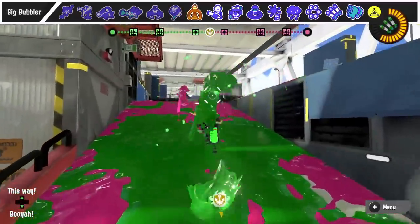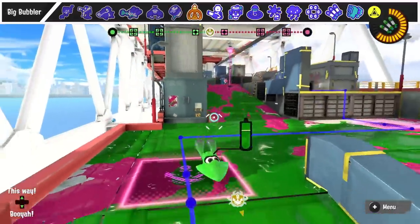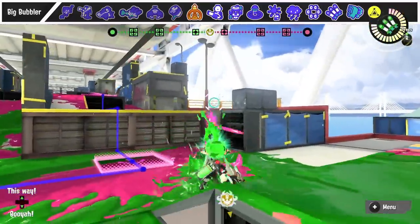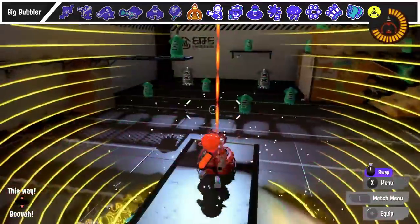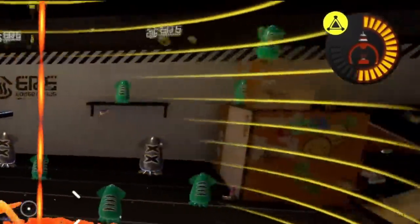Moving on to the support specials, the most effective way to get rid of Big Bubbler is to prevent it from being used in a relevant location in the first place. If you can keep a weapon like a Junior away from the zone and force them to put their bubble somewhere in a corner, you can fight where the bubble isn't and ignore the special. Without breaking it, the bubble lasts a whole 15 seconds before they can charge their next one.